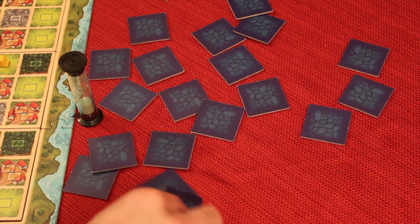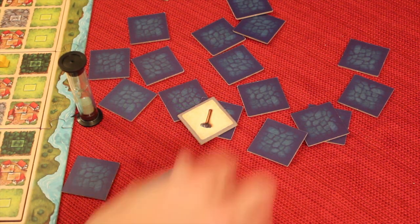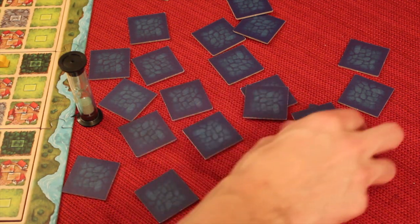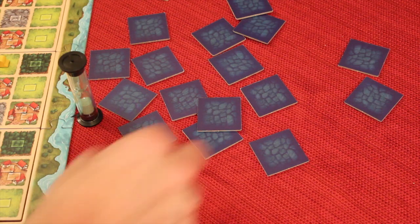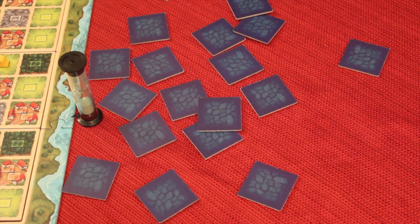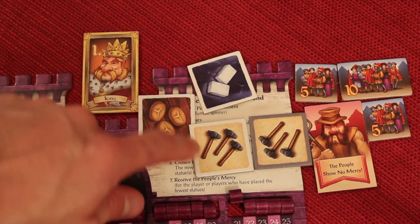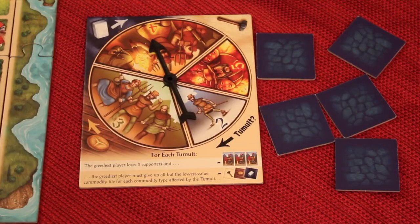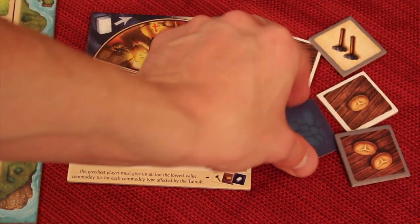I do need some good tools. You're not showing anybody — you're just kind of looking at it yourself. Let's take that, and that. So let's say the timer stops and this is what I ended up taking: a three bread, a two stone, and two tiles of three tools. After that's done, we flip over what's left and look to see if there are any tumults — basically resolving the potential tumults.